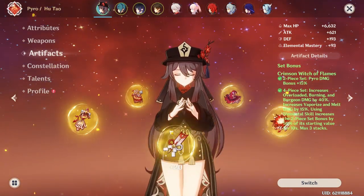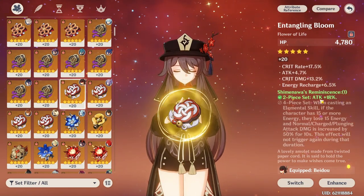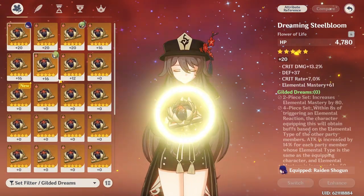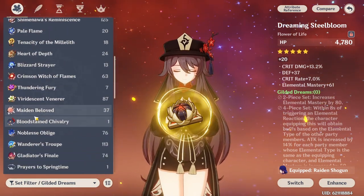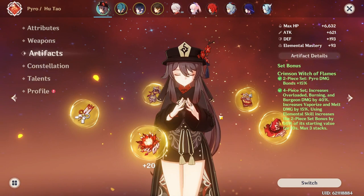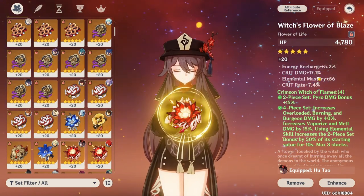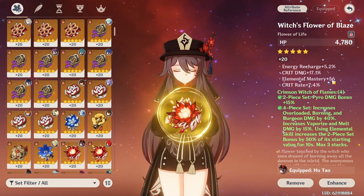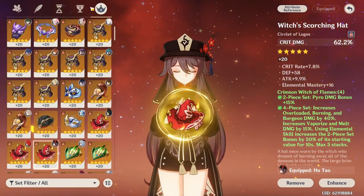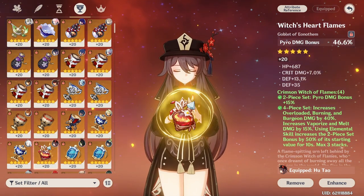If the Crimson Witch domain is rough for farming and you only have enough for a two piece, you can run two piece Crimson with two piece Shimenawa for attack percent, two piece Crimson with two piece Gilded, or two piece Wanderer's Troupe for increased elemental mastery. You would want some elemental mastery because you're proccing vaporize. Also, since Hu Tao scales off HP, you'll want HP or HP percent on your pieces.